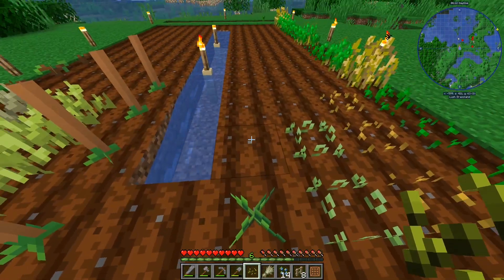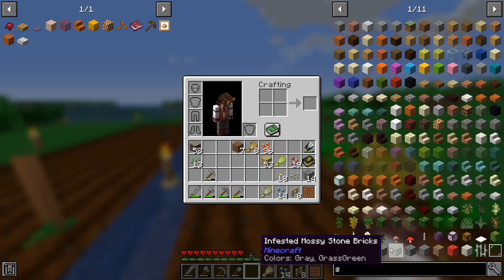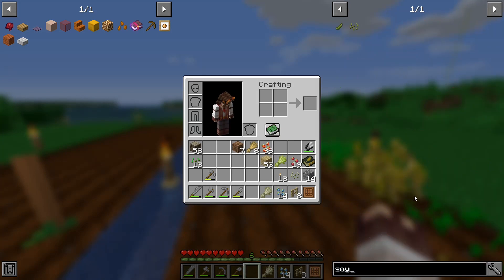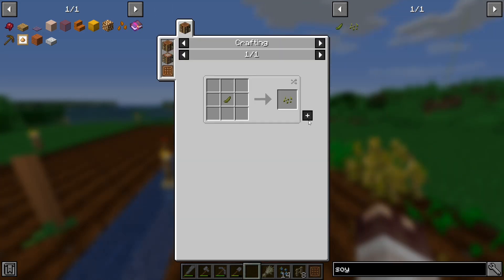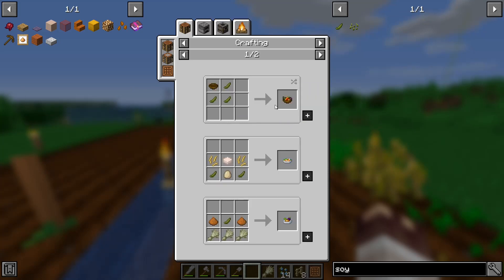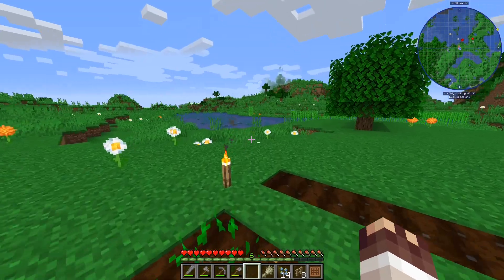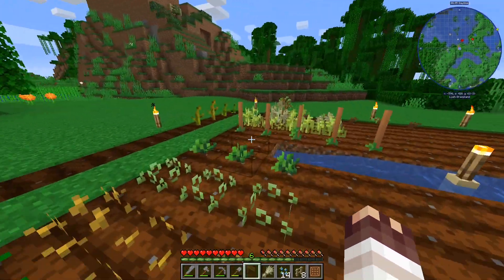Soya bean - I'm pretty sure that makes tofu. Soya bean seeds, soya bean - simple farming. What do we use that for? Let's have a quick look. Tofu - okay so I just cook it, and then we've got that. So we can have a veggie option and we can have burgers. I think that's a good result.